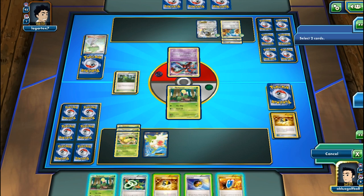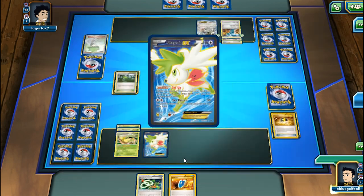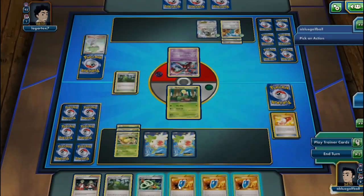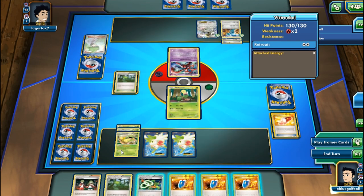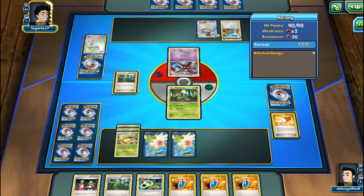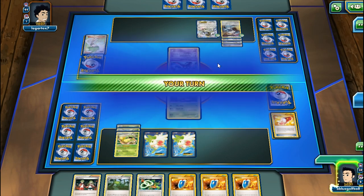I get another Shaymin, drawing four more cards. We didn't get Sceptile going and couldn't play the Spirit Link. We have three VS Seekers to get Shauna back. Neither of us got Energy drops on turn one, so we're on an even playing field. My opponent passes the turn - looks like they're playing Metagross.